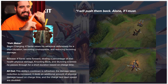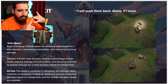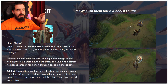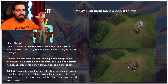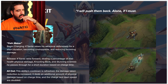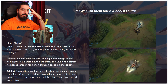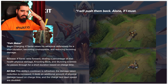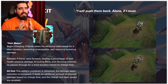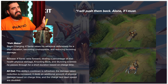In All Out form, the W cooldown is refreshed, the damage reduction is increased, it deals additional physical damage based on charge time, and the charge and dash speed are doubled. So we've got CC and pull with the Q, and a knockback and CC with the W. You can see the tank weapons and the All Out blades — this is insane.